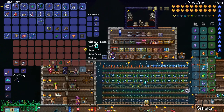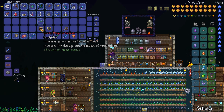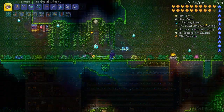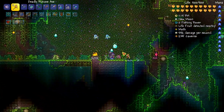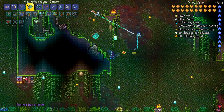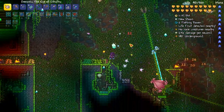I can combine the Necromantic Scroll and the Hercules Beetle into the Papyrus Scarab - that gives max number of minions, plus damage and knockback of minions. The Pygmy Necklace would also give me more minions. There happens to be a Plantera bulb in my old Plantera arena, so just for the fun of it, let's do a few simple buffs just to make sure I don't completely embarrass myself, and let's fight Plantera just for fun. Let's go ahead and put on the yo-yo bag so I can use that if I want to.